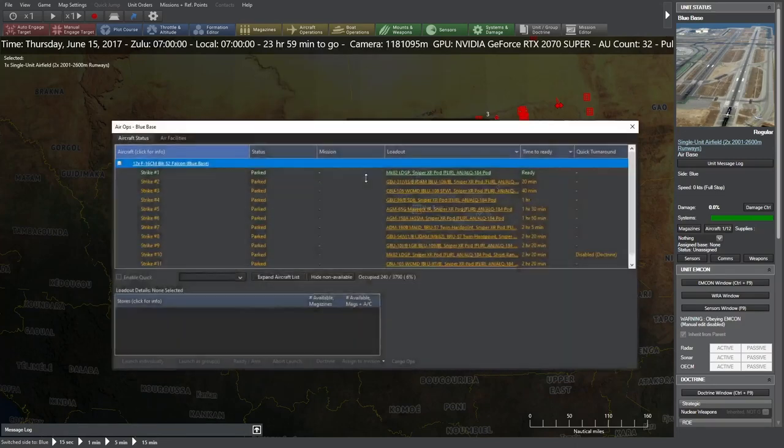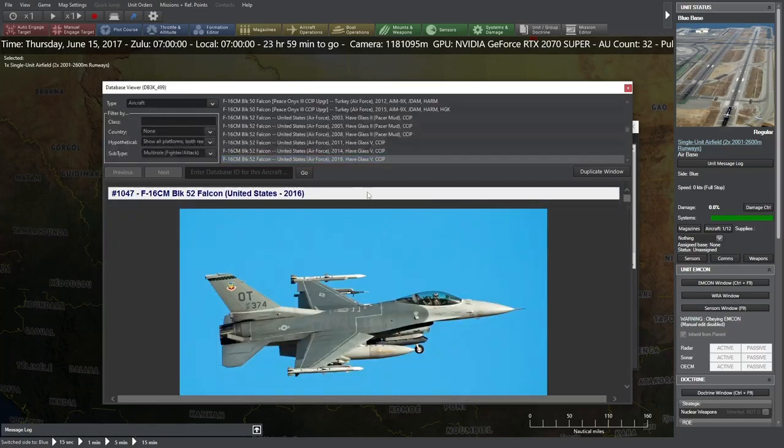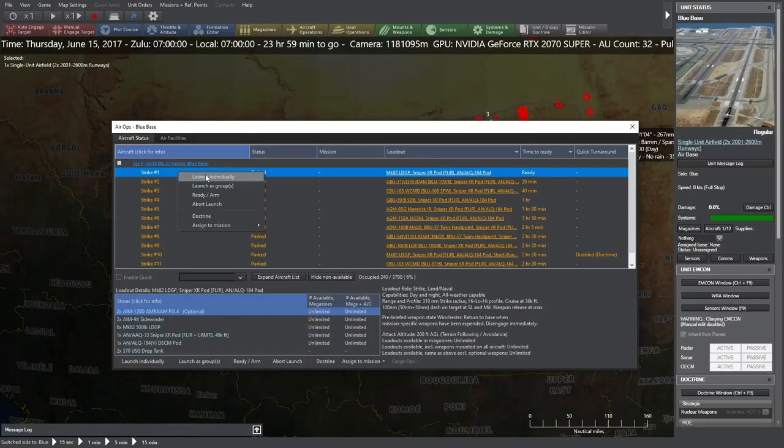I think we are ready to go ahead and launch our first aircraft. We're going to launch Strike No. 1, and you will see that it's currently parked. The time to ready — it's already ready to go, so we could launch it, and it has a loadout. We'll go ahead and click and launch individually. That was a right-click, which brought up the menu, and you can see it's now taxiing to takeoff, which will take about two minutes.